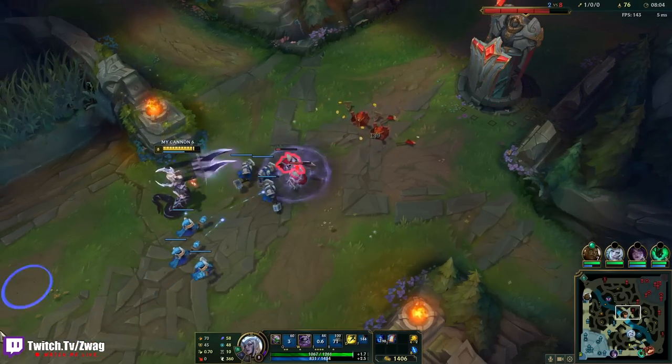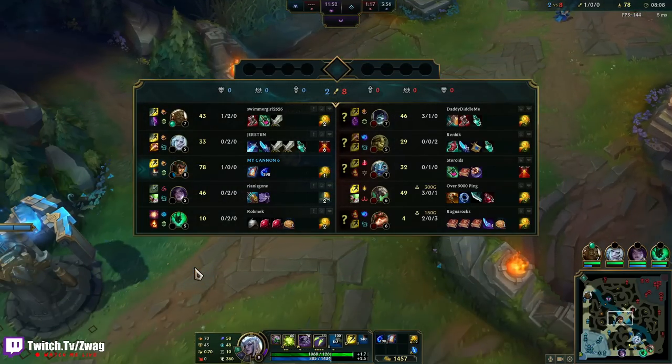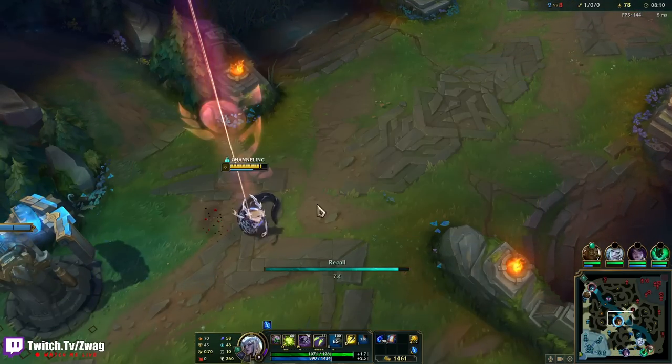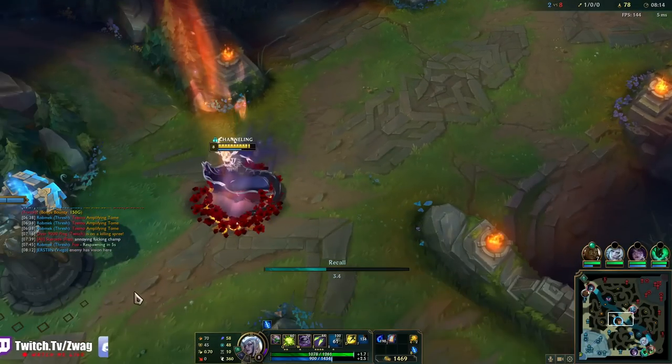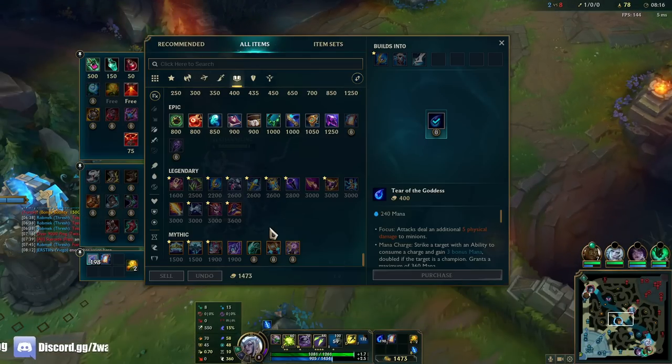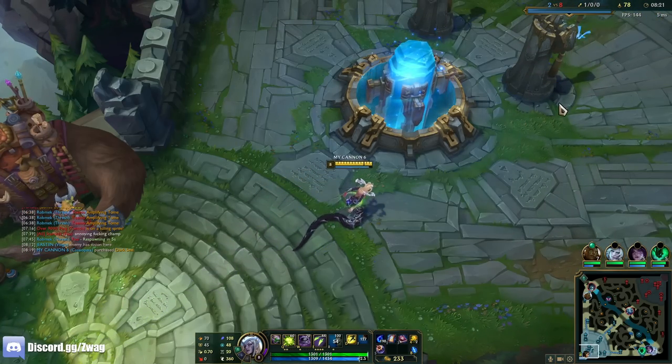This will be a tough game though. Twitch is a little difficult for us to deal with because his ult gives him longer range. I could have stayed for plating but it's okay. Let's grab that and get a Dark Seal — stack it up. We need to be the carry.